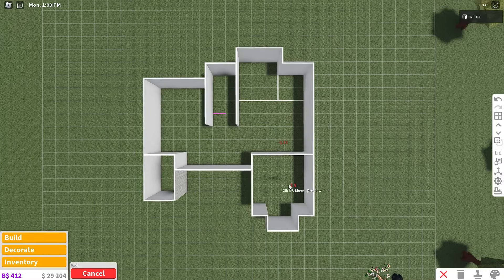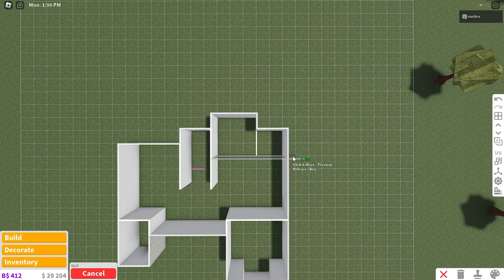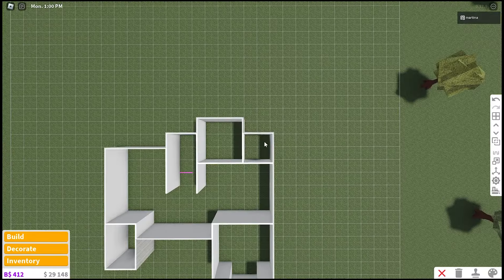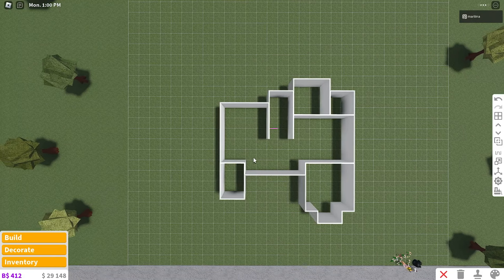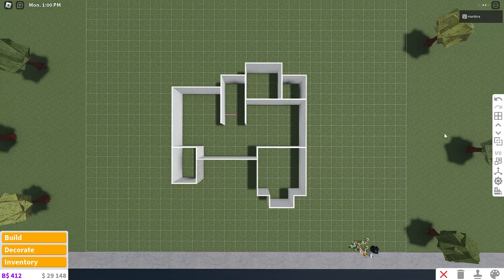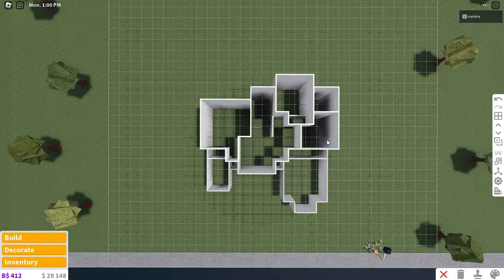Over here is going to be the garage — one wall up and then four to the right, very spacious. Over here is going to be the kitchen, which is so spacious, then five walls across like this, up by two for the dining room, and then this is going to be a pantry. So on the first floor we have: one bathroom, living room, entrance, stairs, dining room, kitchen, pantry, and garage. Upstairs: bedroom, bedroom, bathroom, indoor closet, and hallway.